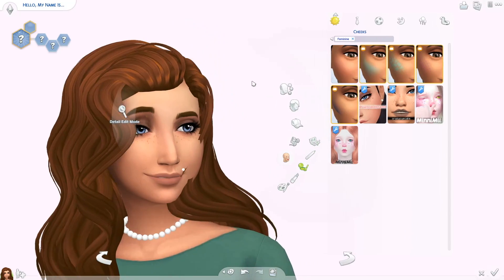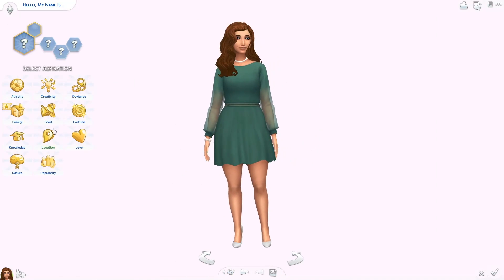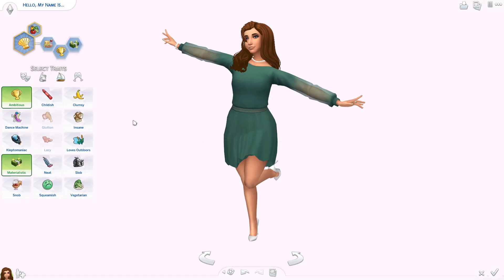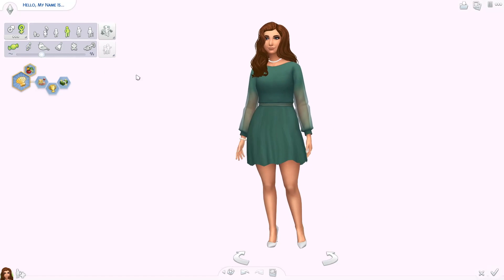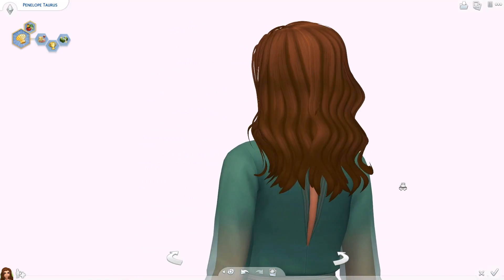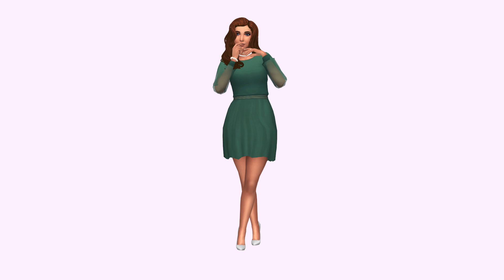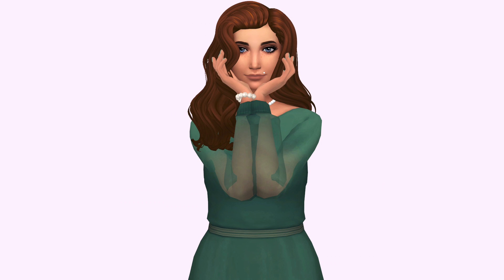That's pretty much her final look — I already told you her traits, aspiration, and name. I'm going to put her on the gallery; if you want to download her, you can find her under my username simmerKittenWhity or under the hashtag simmerKitten. Let me know in the comments which zodiac sign you are — I'm going to do them all eventually in astrological order. Give the video a thumbs up if you enjoyed it, subscribe if you haven't already, and I will see you guys again tomorrow — bye!